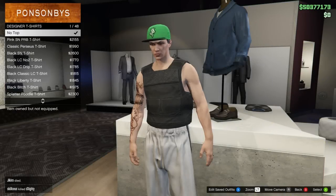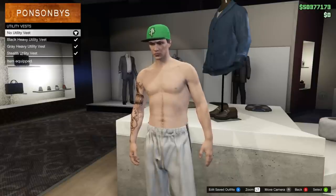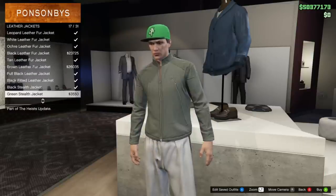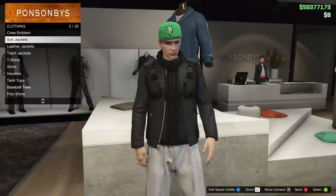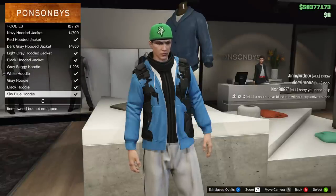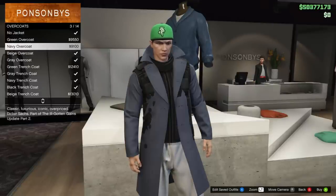The fourth glitch is how to wear a utility vest with a few different coats. It doesn't look the greatest, but maybe you can figure out some use for it. Go into the utility vest and pick any one. Then go to the leather jackets and pick the fitted leather jacket — you can see it is sort of glitched into each other. You can also use this with some leather jackets, overcoats, bomber jackets, and hoodies. So you can use this to get some variation in an outfit.